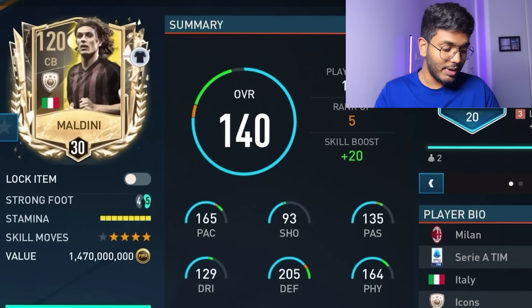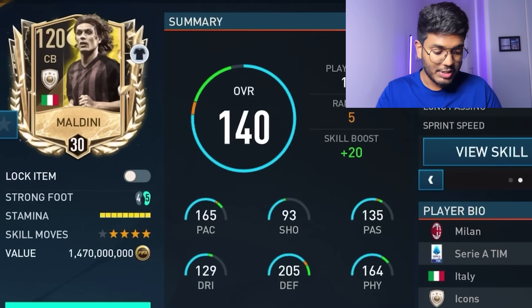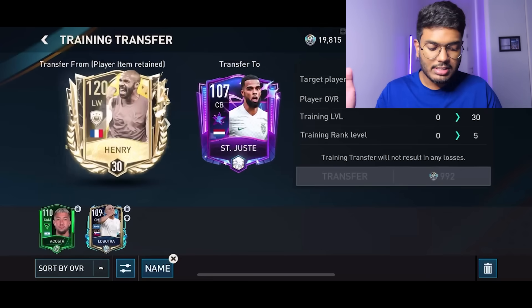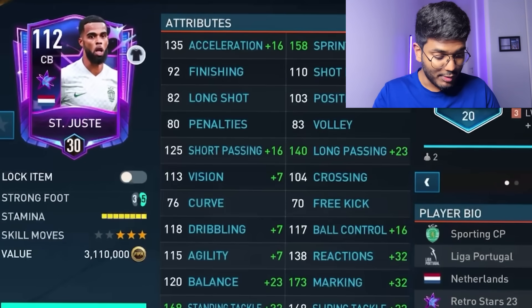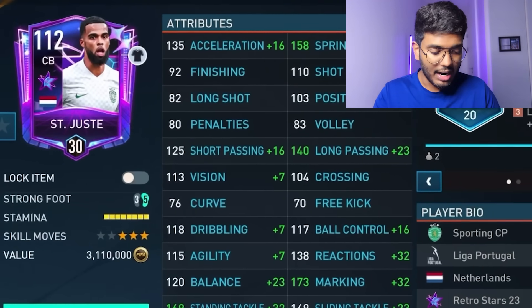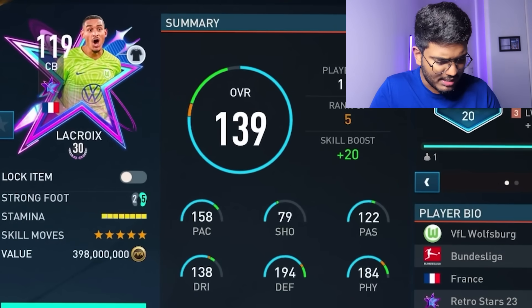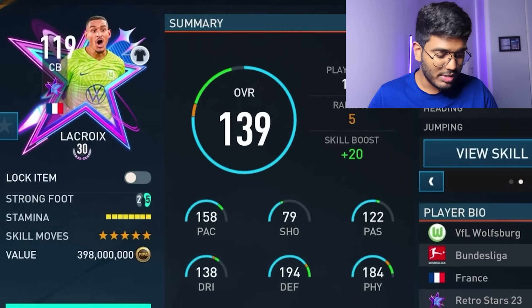Placing Maldini, Lacroix, and Saint Juice in the team, then upgrading all three. Maldini reaches 120 OVR with 165 pace, boosted by a skill boost pace upgrade giving plus 15 sprint speed. Saint Juice upgraded to 112 OVR shows 166 pace, 190 defense, and 157 physical - a very good card for the price. Lacroix upgraded to 119 OVR shows 158 pace - slightly behind the others because his strength skill boost doesn't provide a pace upgrade.